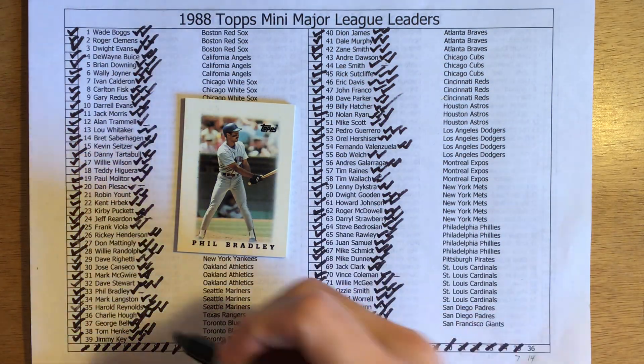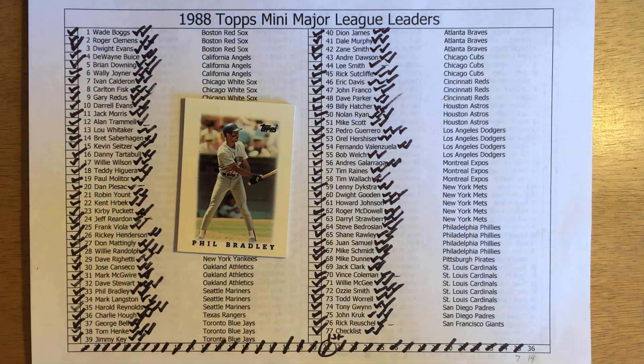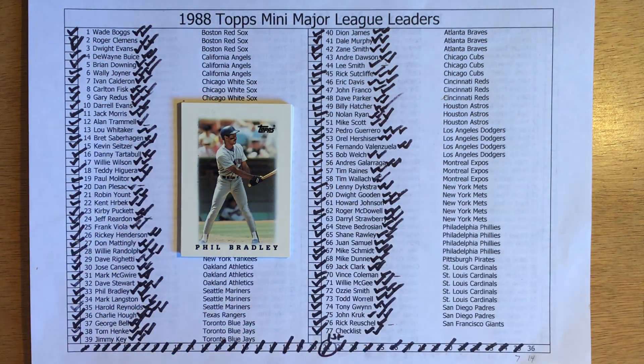Phil Bradley is one of the triplicates I need, so we're down to six cards. Bradley was a mainstay of the Mariners lineup in the early 80s. He didn't play with them when they had a lot of success after Ken Griffey Jr. arrived in town. So it was mainly the Phil Bradley, Alvin Davis, and Mark Langston show.